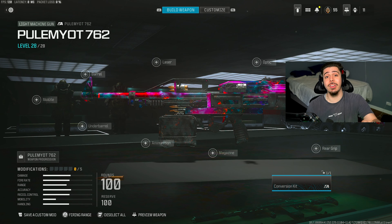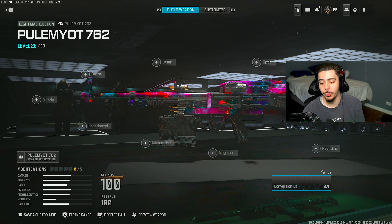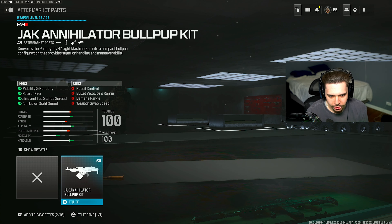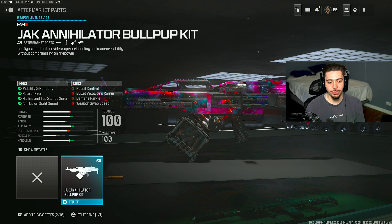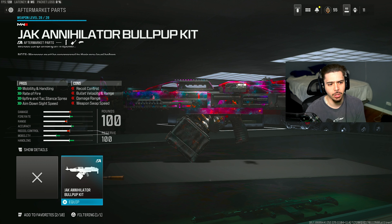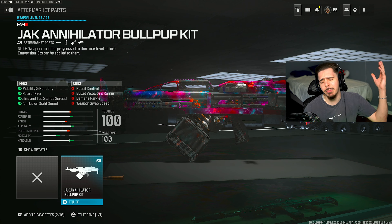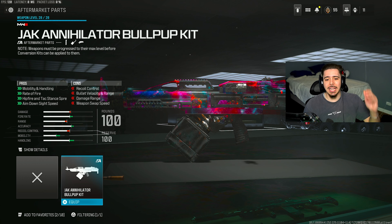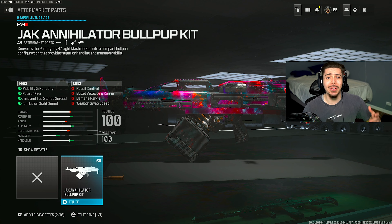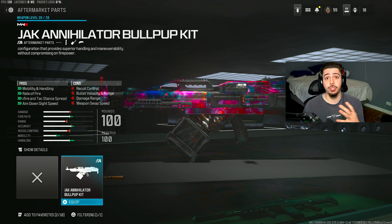But first, and as always, let me give you guys that best Pulemyot 762 class setup in Modern Warfare 3. So starting off, throw on the conversion kit — absolute game changer. You get a huge increase in fire rate, which leads to a faster time to kill. You also get a huge boost in your mobility and handling, aimed-on-sight speed. So it feels less like an LMG, and you have the mobility of an AR, but you maintain the power that this LMG has, which is awesome.